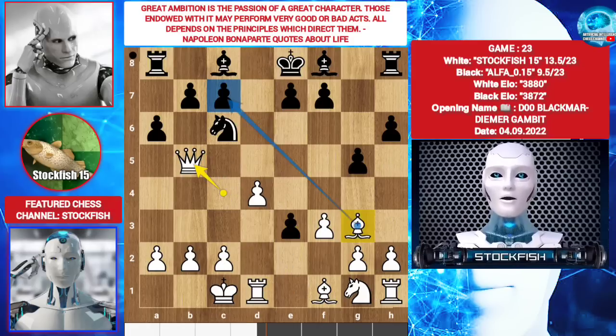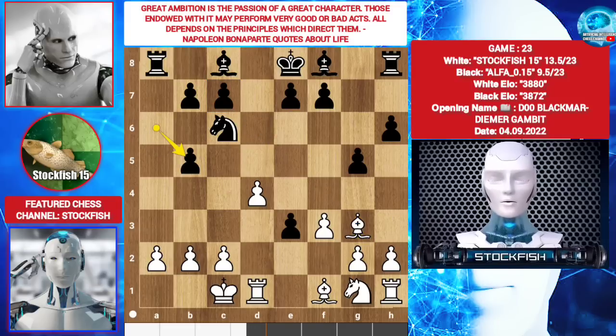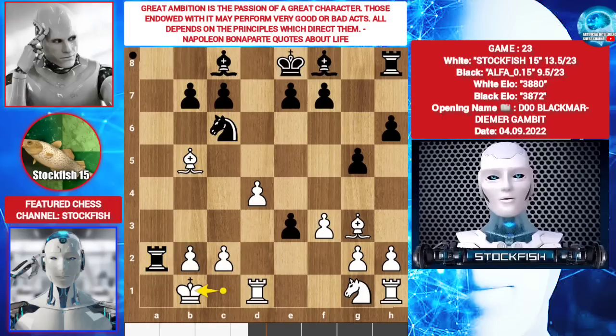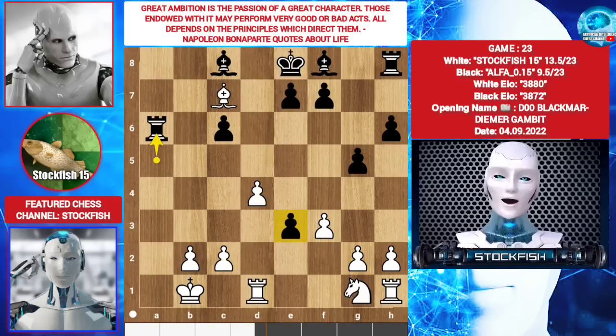Queen takes b5. Queen takes b5. A takes b5. Bishop takes b5. Rook takes a2, threatening mate in 1. King b1. Rook a5. Bishop takes c6 check. B takes c6. Bishop takes c7. Rook a6. Black can't support the pawn.